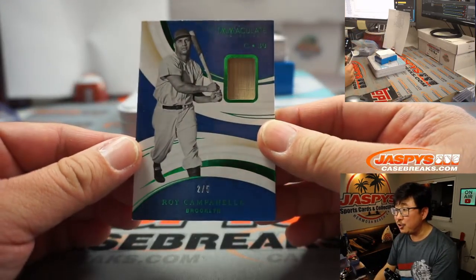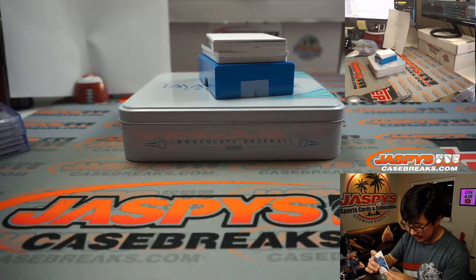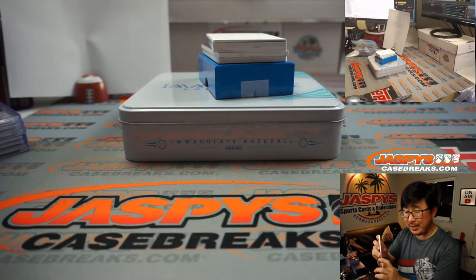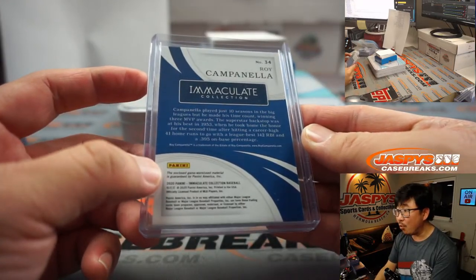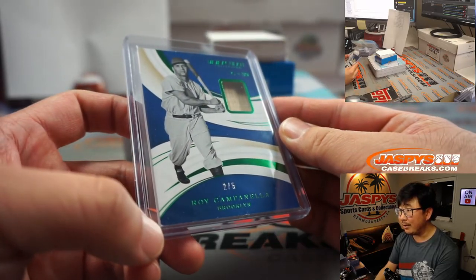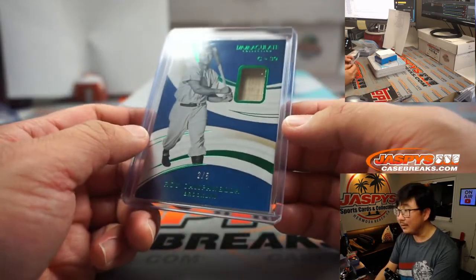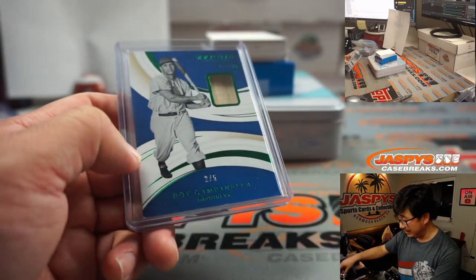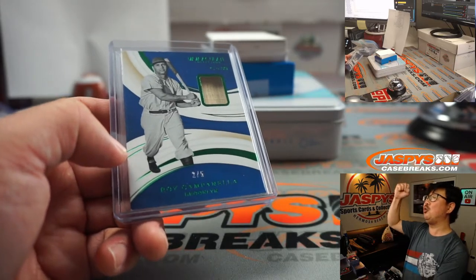Two out of five — Roy Campanella. That's pretty sweet. For the Dodgers — Dimitri with number two. Game-used material right there, that's awesome. Piece of his lumber. The green foil on the lettering is pretty sharp. It'll look even better in person. Out of five and under, Dimitri gets the train whistle. All aboard!